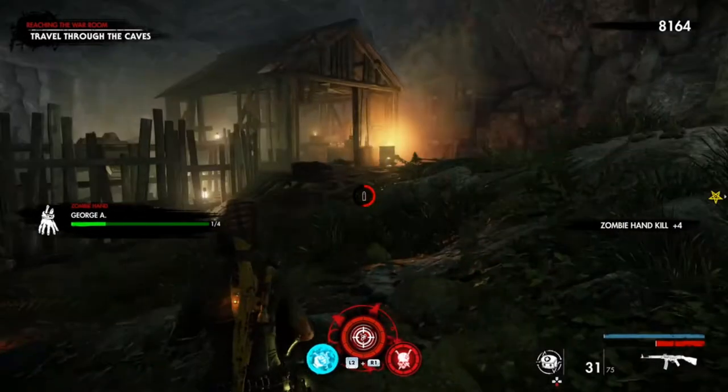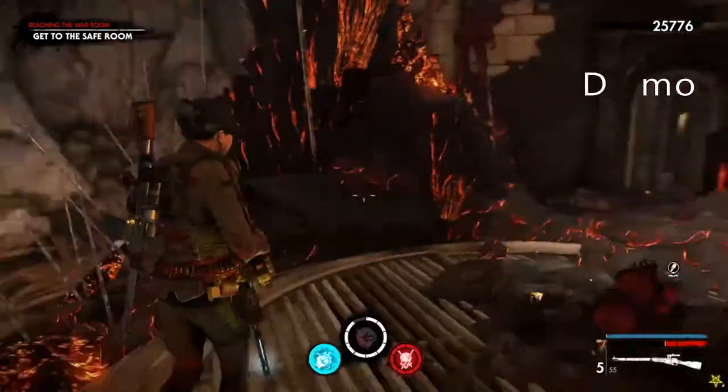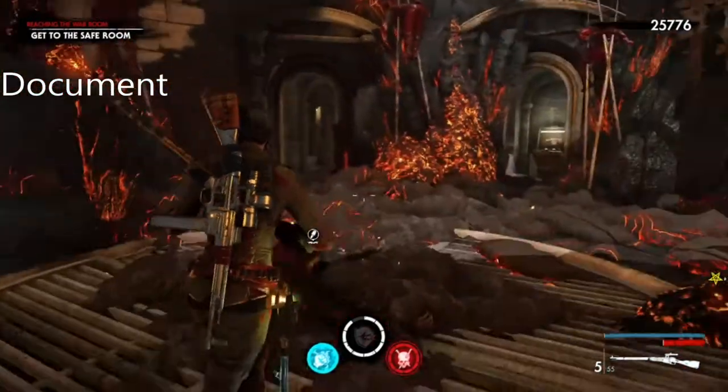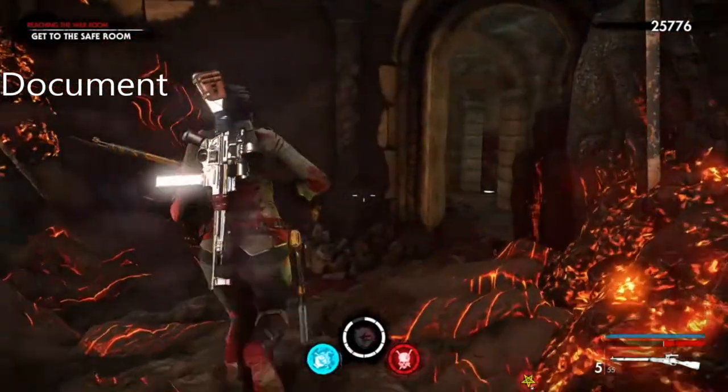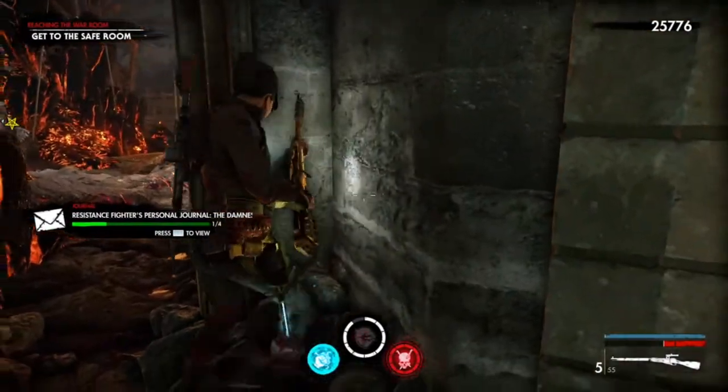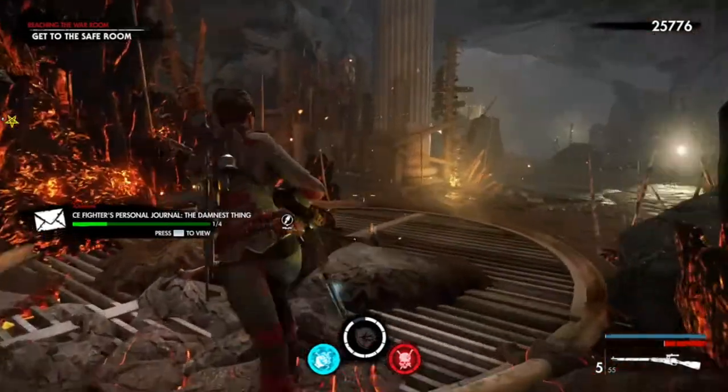The Chapter 1 document for Level 7 is here to the left. This is the ending before the safe room — once you clear the area you can go through there and collect the document.